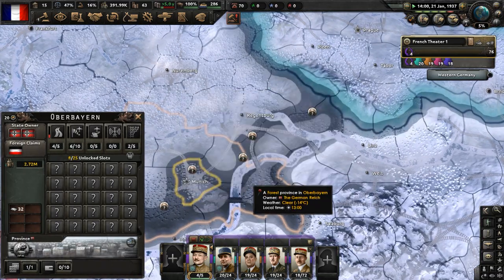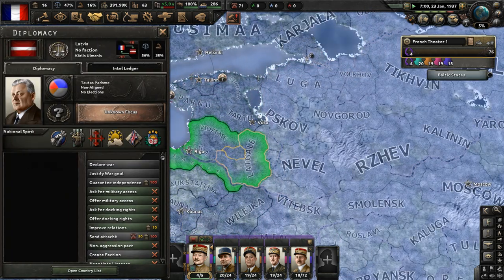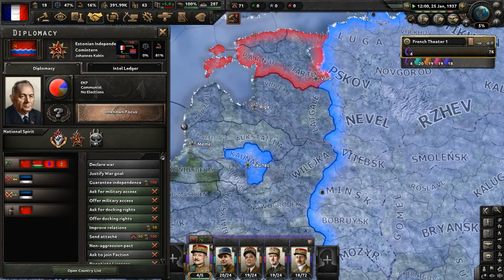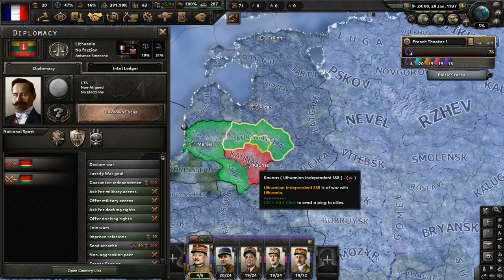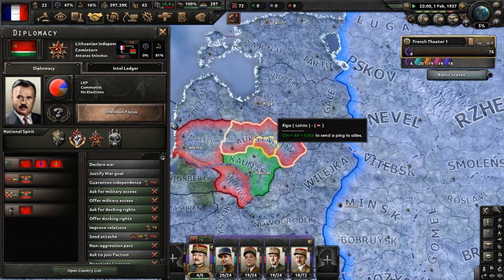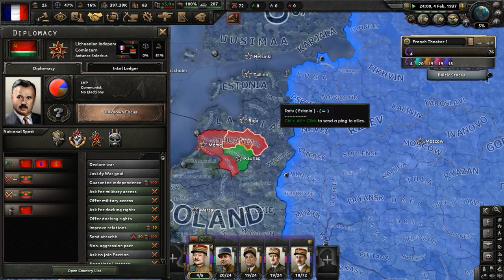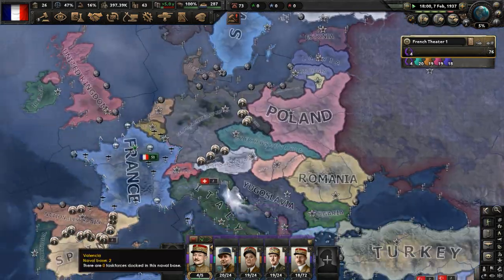There are now civil wars in the Baltic. Latvia, and Estonia is fighting the Estonian Independent SSR, which is a puppet of the Soviets. The Estonian People's Republic just won. Meanwhile, Lithuania is taking on the Lithuanian Independent SSR, who is a puppet of the USSR. I wonder if the Soviets were involved in any way - they probably were, who knows. Estonia's communist war did not last long at all - the communists lost hard there.